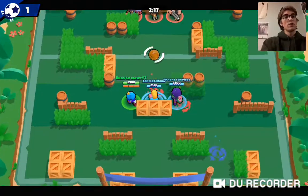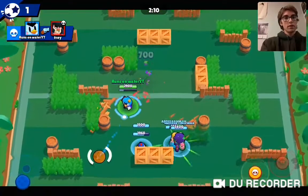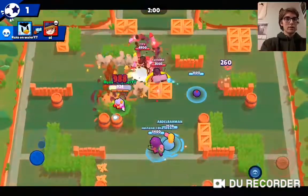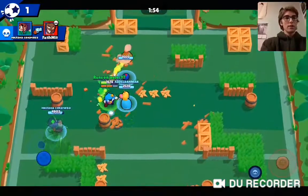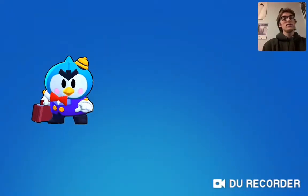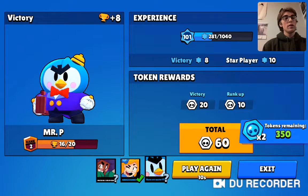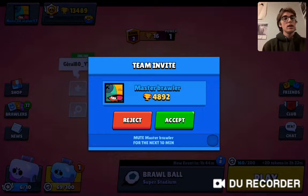Rosa can just walk it in because the enemy doesn't know what they're doing. I'm surprised we're not seeing more Mr. P's because they're going to be everywhere. He is a little bit powerful if you're able to auto-aim him - that's another goal, really easy wins. If you're facing noobs clamped up together, this is why 3v3 game modes will be really good for Mr. P. If you're standing behind him he'll do really, really well - kind of like a Jessie or Penny effect.